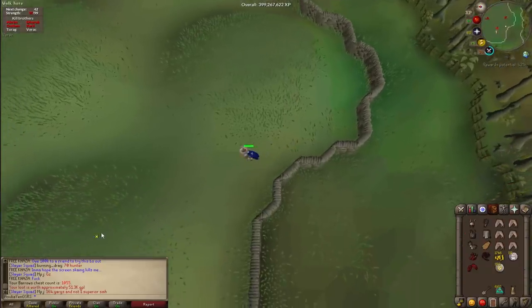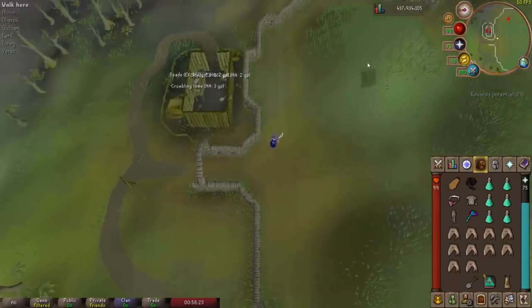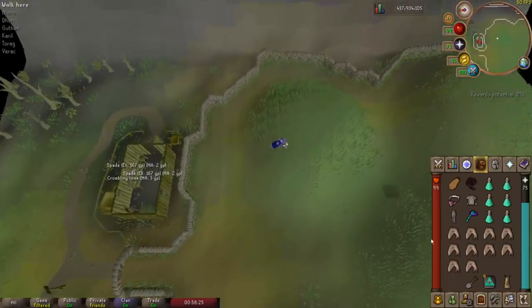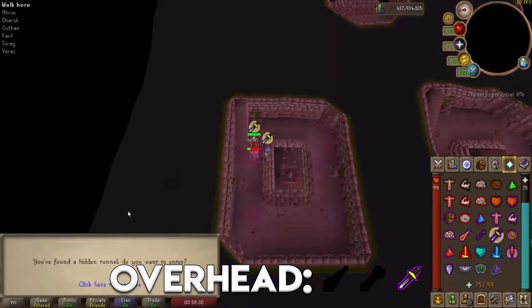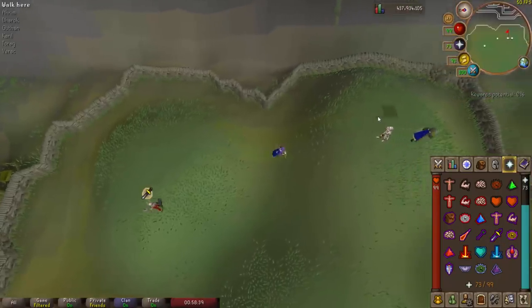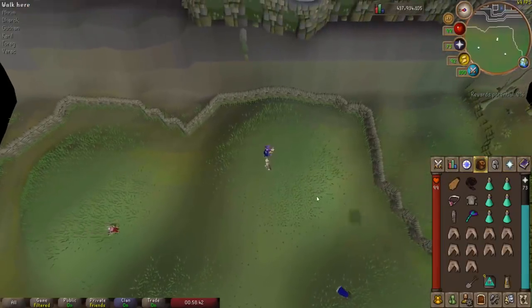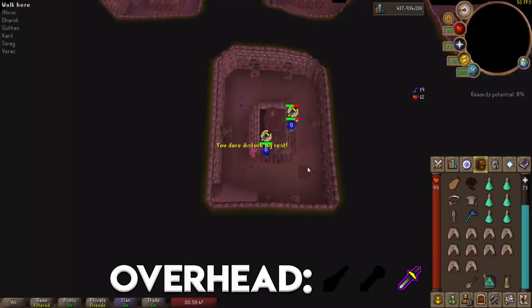Using a barrows teleport tablet puts you right next to the crypts. First I dig into Dharok's crypt, activate protect from melee, and search the chest to find the hidden tunnel — this is the catacombs entrance, so I skip this room and move on. Next is Guthan's tunnel — check the chest, Guthan appears, and I kill him using magic.